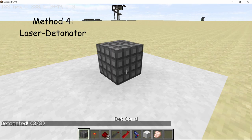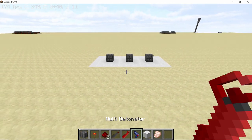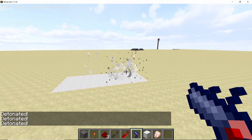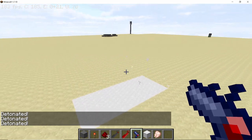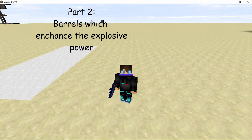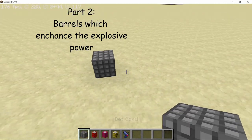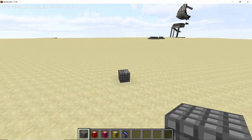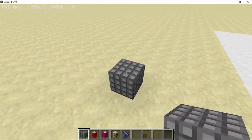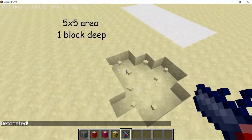Finally, my favorite method is the laser detonator. The laser detonator will detonate any bomb or explosive that it is pointing at — just make sure the thing you're pointing at is able to explode. Now that we've looked at the different triggering methods, we're gonna take a look at barrels, which are not explosive by themselves but can be used to enhance explosions.